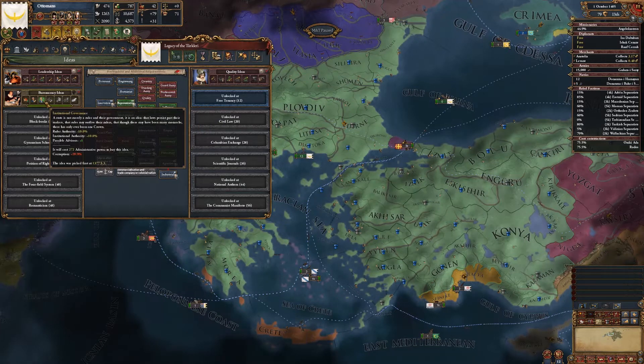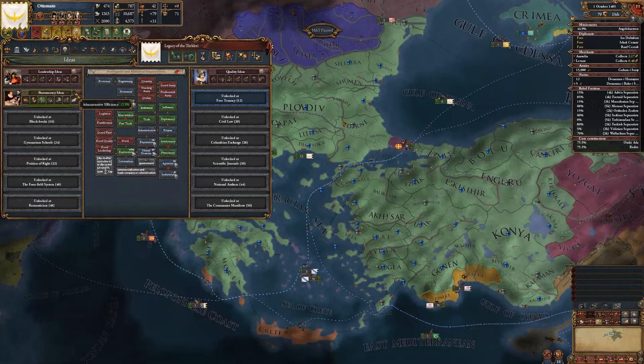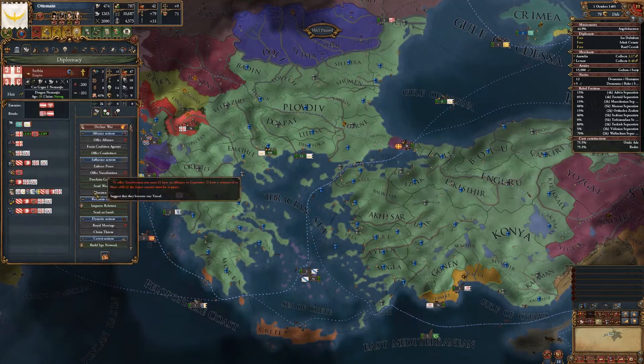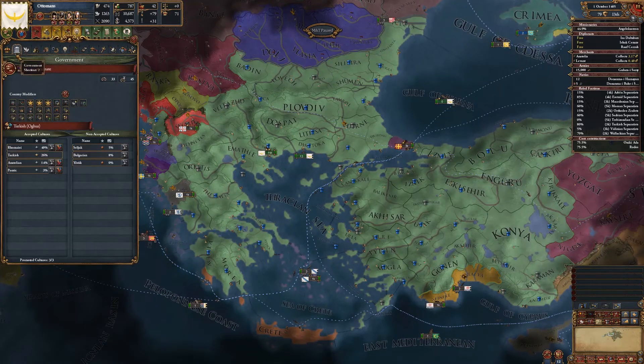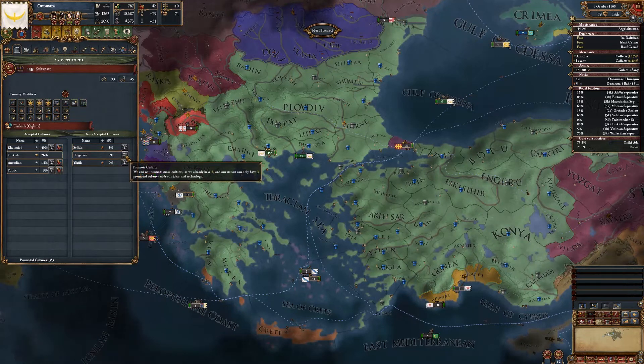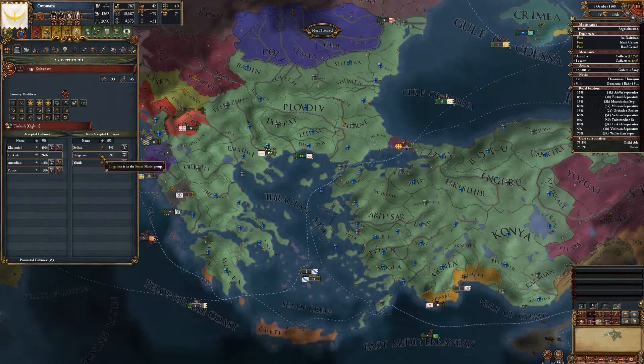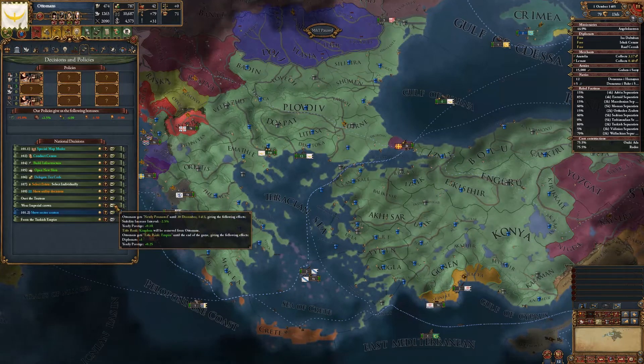Then I'll state all of those provinces, and once I finish off bureaucracy ideas, which will give some yearly corruption reduction — I like saying that, corruption reduction — this also gives admin efficiency 2.5%, so that makes cores cheaper. Then I'll mass core all of these provinces, which should further reduce autonomy. We have three promoted cultures — Pontic is a promoted culture? Once I become part of the Turkish Empire, I should get more slots for promoted cultures. I can do this — wear imperial crown, switch to an empire.